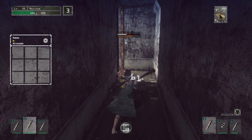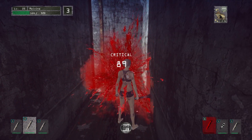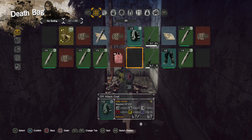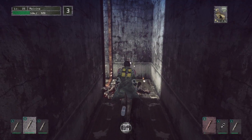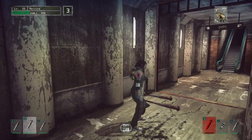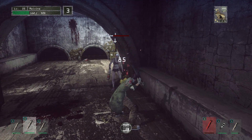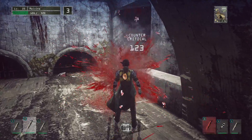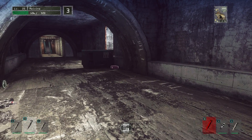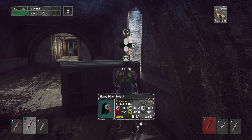A level one? The level one needs some respect, but no. Let's put on our clothes and get some form of protection back up. This is the right way to be heading, but we can spare time to kill an enemy. What is this? Cotton — absolutely, I'll take it. Heavy hitter. Body armor.